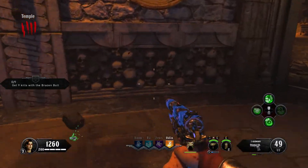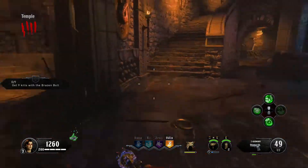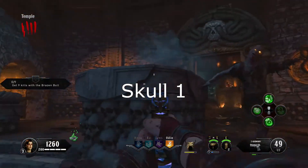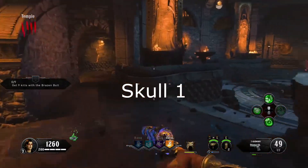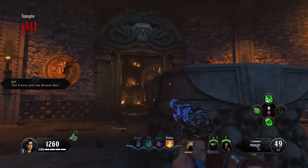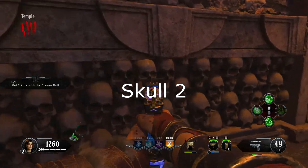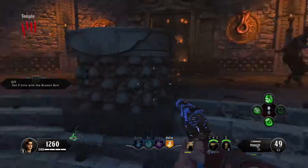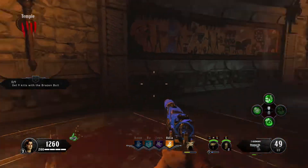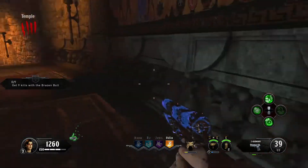The first skull spawn location is going to be underneath the elk shield thing on the wall. You might want to look at the skull for a few seconds to make sure the symbol on the forehead isn't late to spawning in. If it's not there, check underneath the snake on the opposite side. Then run up the stairs and look left to the torch on the wall. If it's not there, go to the next torch on the wall, kind of to the right of where the light is shining.